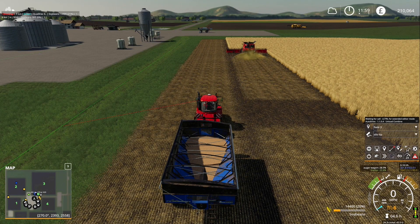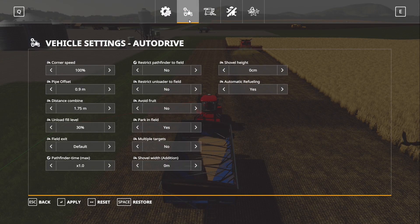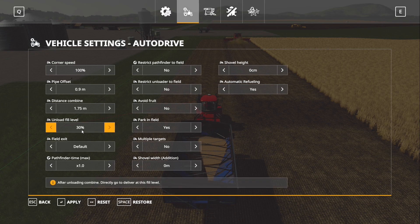If you go into the settings menu on your tractor, you can change your unload level — so when it gets to a certain percentage, that's when it'll take the grain to the silo. I've got mine set to 30% just because it's a big trailer and it'd take forever to fill up enough to be able to show this video.